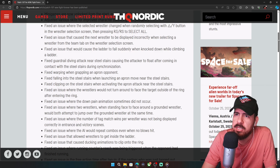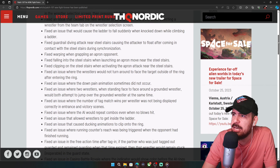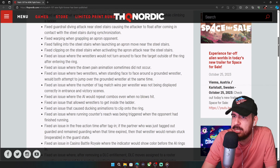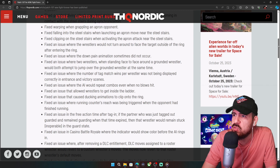Bug fixes include: an issue where the selected wrestler changed when randomly selecting triangle/Y button in the wrestler selection screen then pressing R3; an issue that caused the next wrestler to display incorrectly when selecting from the team tab; an issue that would cause the ladder to fall suddenly when knocked down while climbing; and guardrail diving attack near steel stairs causing the attacker to float.